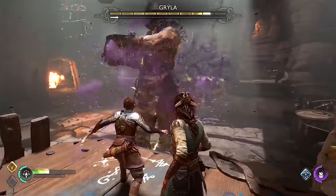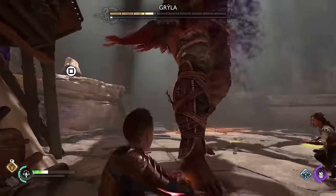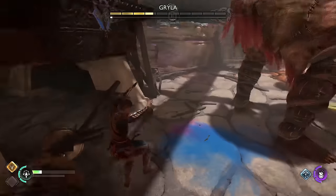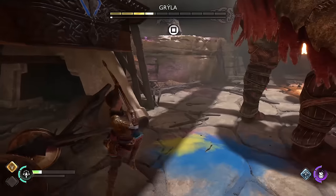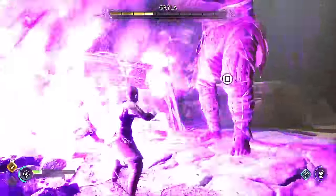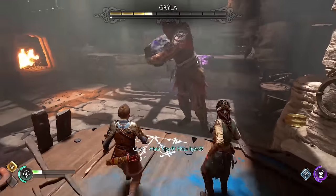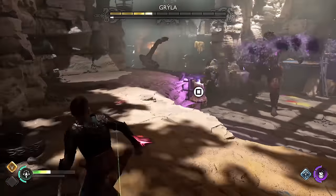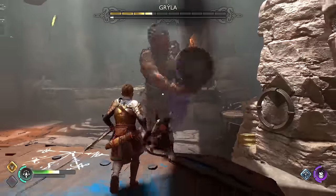Sometimes it takes a while to get her in the right position and even then it does the smallest amount of damage the engine will allow. Argonian will shoot her every once in a while without you telling her to, but it's not very often. There are checkpoints about every third of her health bar, but eventually she starts turning around and attacking you, making it even more impossible to reach the cauldron. Every once in a while she'll turn around again and get into position but it's so rare and takes so long that I eventually just gave up.